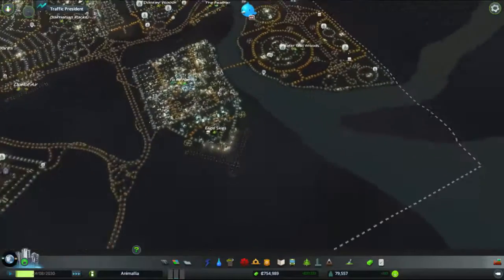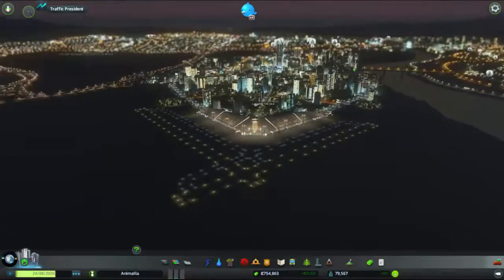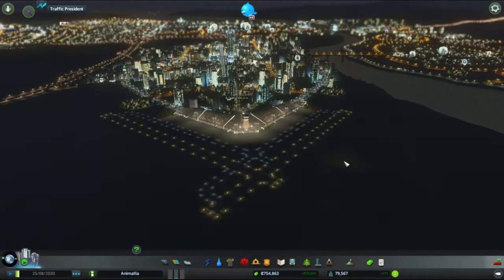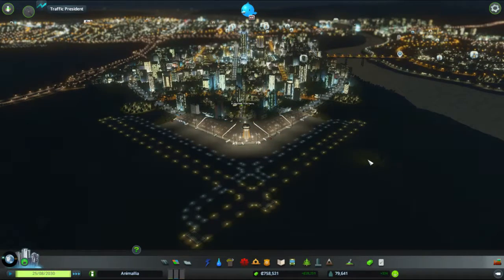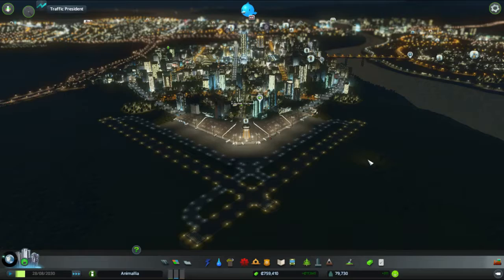Thank you very much for watching, ladies and gentlemen — this has been another episode of Let's Play City Skylines with Animalia. We built ourselves a nice new district, Eagle Skies, put ourselves an airport and connected it all up — a nice little short project and I'm very pleased with the shape of it. Thank you very much for watching, please remember to like and subscribe, and leave any comments if you have any ideas on what extra things I could do and what to name things in our city, particularly our district. Bye for now!